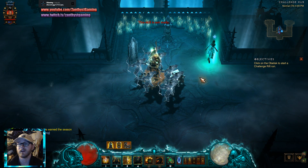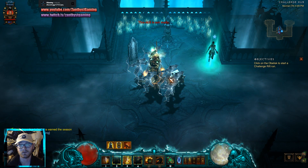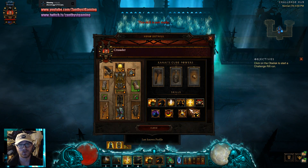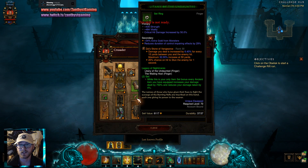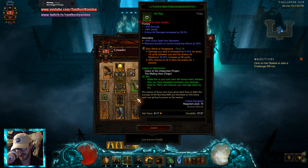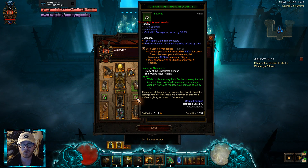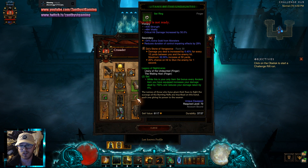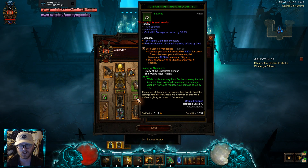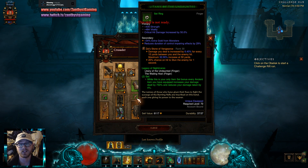The cooldowns are really long and I found that just trying to strategically cast them didn't really seem to help all that much. So I'm just going to go complete lazy man on this and just numlock them. Looking at our build, we are using Zay's Stone of Vengeance, which gives you extra damage the further away you are from your target.